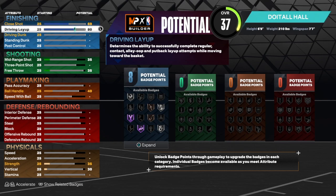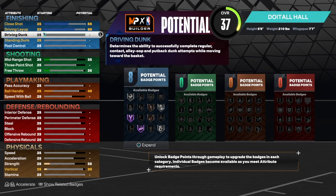You do get Fearless Finisher and Slithery Acrobat if you want to use those badges. For the driving dunk, we're gonna get that to an 86. I like to get it to an 86 all the time because you get gold Limited Takeoff at 86, and that's very important. You also get Posterizer on this build.